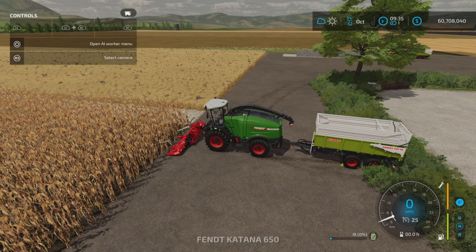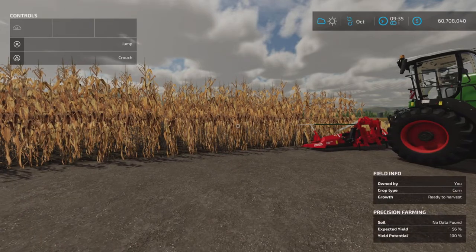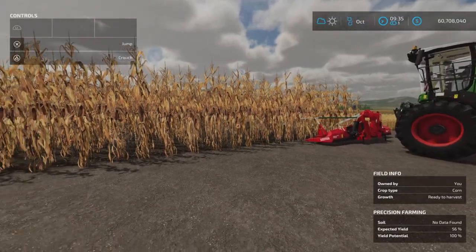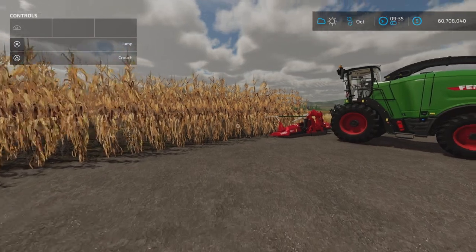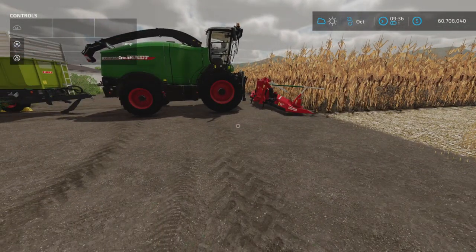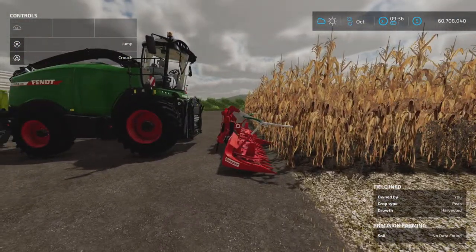Chaff is basically various crops chopped up — well, chaff. Typically, corn is used for chaff because it produces the most and has the highest yield. Sunflower is also sometimes used, but in this game other crops can be chopped up for chaff. It's not as economically viable because usually crops such as wheat would earn you much more money from selling than from any benefit you'd get from making chaff.